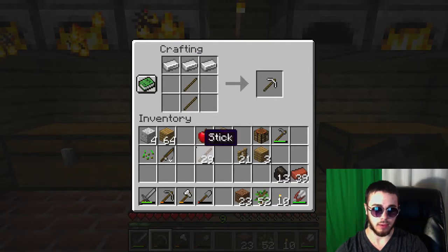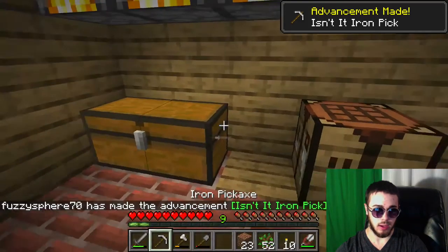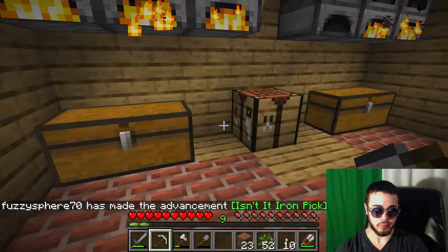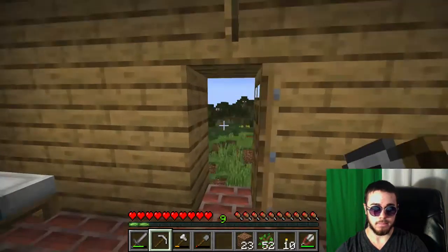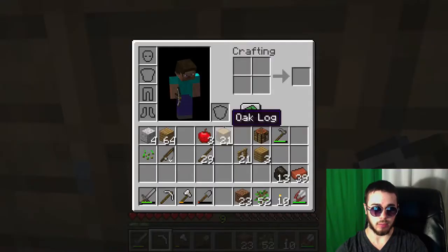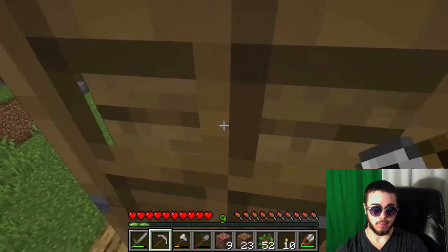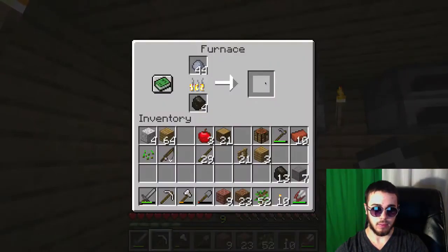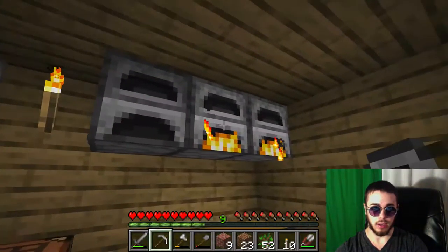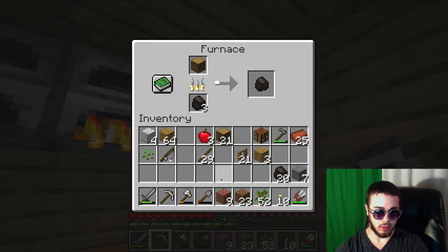That'll make mining some stone faster for completing our house. One thing I might do is just come back later to our project of building the house and completing that, and maybe go into the mine and do something else, then come back to that later. Let's see how this is going — that's going pretty well. And yeah, so production there has gone pretty well.